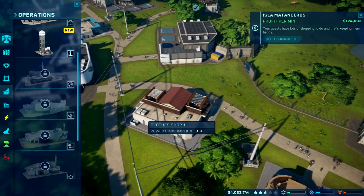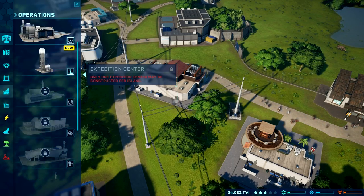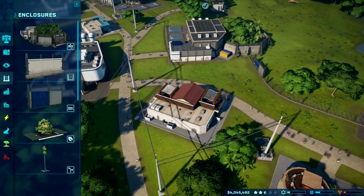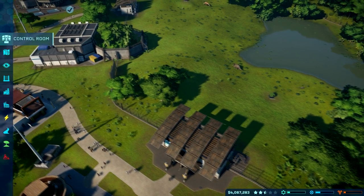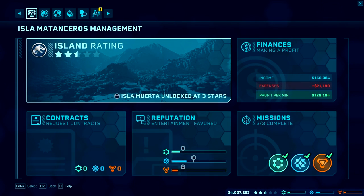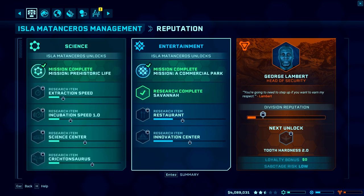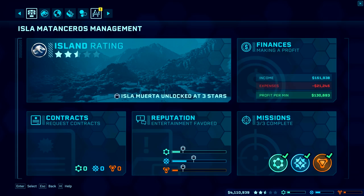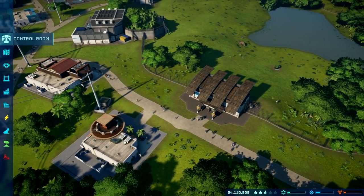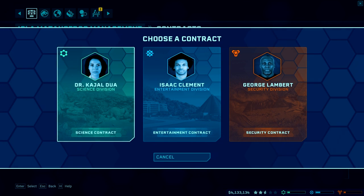I wonder if we just can't get any other fossil sites until we get the next island — it seems like we need missions to unlock them, and only one per island. We've completed all the missions but we can't get Isla Muerta until we get to three stars, and we seem to be just stuck on the cusp. We have four million, so I guess I could build a hotel.